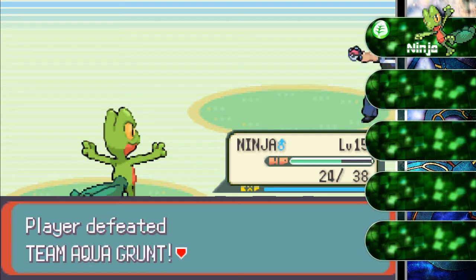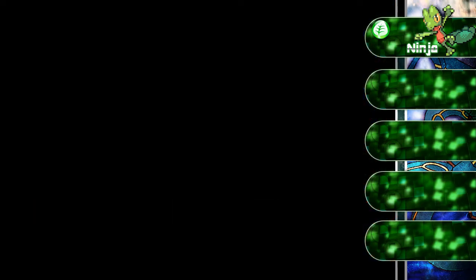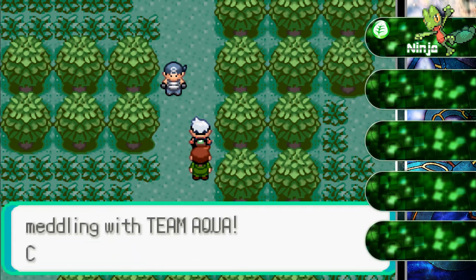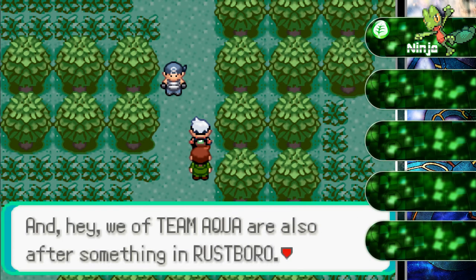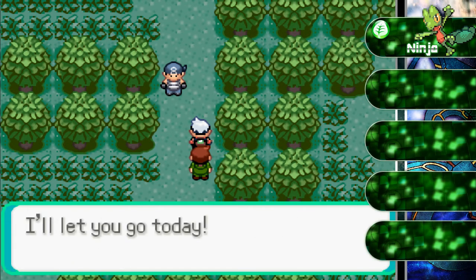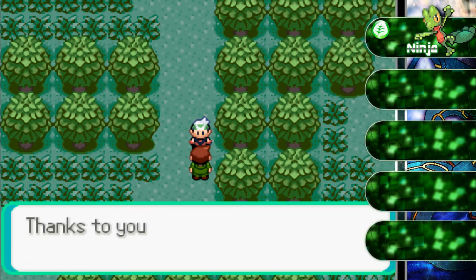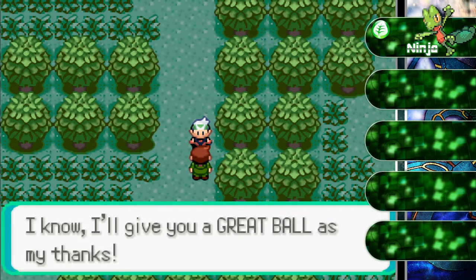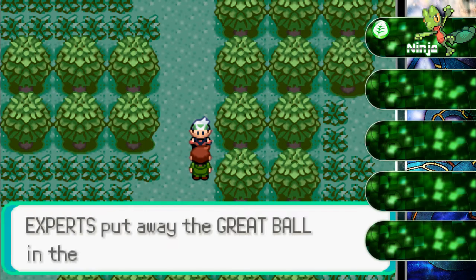We almost got a level up. The grunt says we're tough and that we've got some nerve messing with Team Aqua. He mentions Team Aqua is also after something in Rustboro. The Devon Researcher thanks us — he didn't rob him of his important papers. We got a Great Ball as thanks.